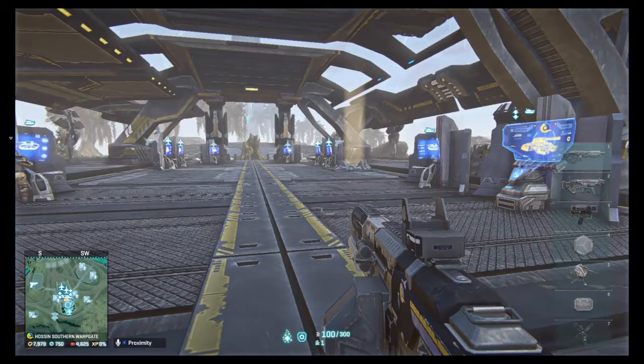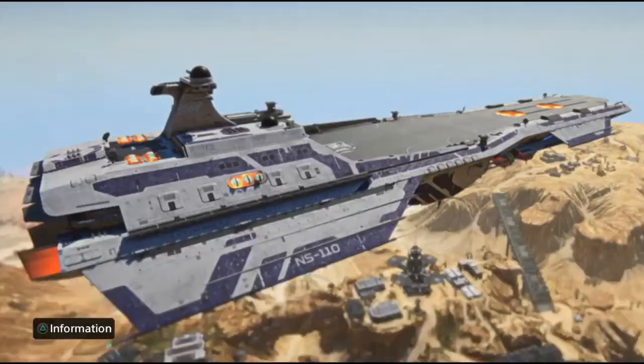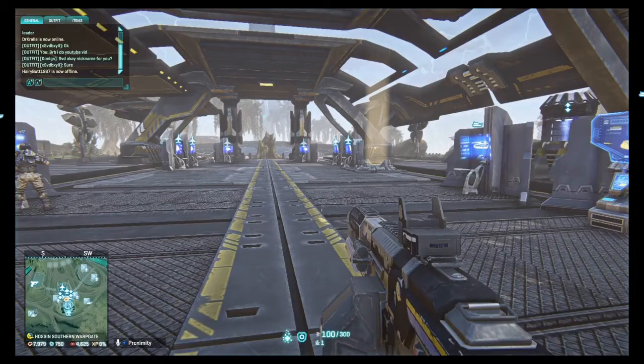A Colossus tank is a big tank that is used to kill a Bastion — that's its primary role. The Bastion being the big airship. If you're new to the game or a returning player that hasn't played for a long time, you won't have noticed this, but there are actually Bastions and Colossus tanks in the game now.